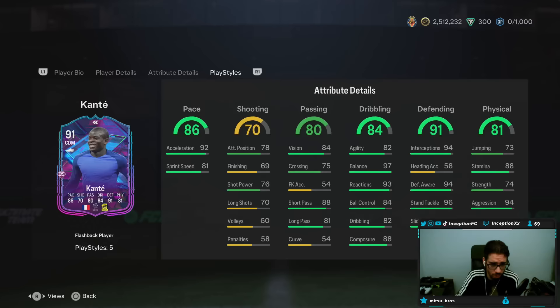No matter what, you have to give this card a shadow chemistry style because you want to increase his pace as much as possible. You could technically go with an anchor chemistry style — the sprint speed will be lower — but it depends, because he's going to be on 'stay back while attacking.' For the meta of the game nowadays, you probably want both acceleration and sprint speed to be as high as possible, because acceleration is always the key thing when working with a card like Kanté.